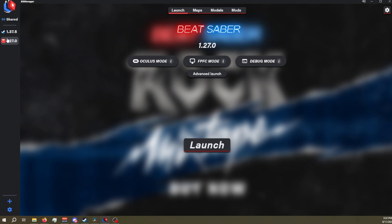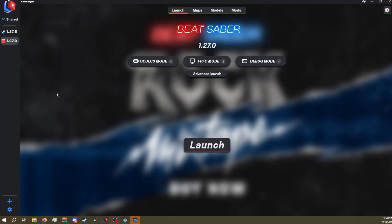In Beat Saber Manager, go to the launch tab, make sure it says 1.27, and click launch. For some reason, I had issues with the game not wanting to actually launch in 1.27 when hitting the launch button. I don't know if this will help anyone out or not — maybe I'm just being superstitious — but by double clicking on the 1.27 in the left column, that seemed to fix it and launch into the correct version. Just in case.